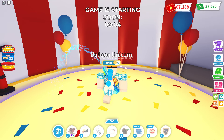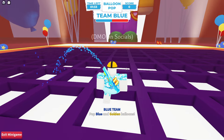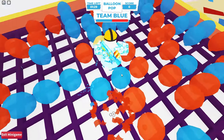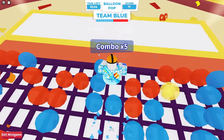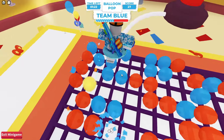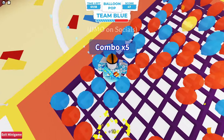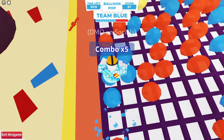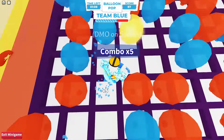Starting off, I'm doing this in a private server — it's less chaotic and far easier to see what I'm doing. I'm on the blue team right now. As long as you get a combo you should be relatively fine, and if you're afraid you're going to miss a balloon, try and hit the other team's balloon, because it does not diminish your combo — it keeps it going.